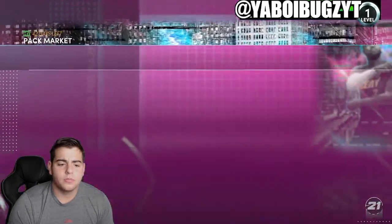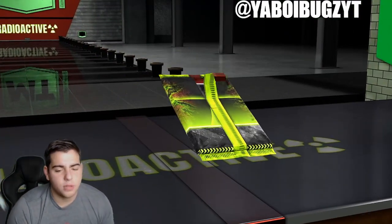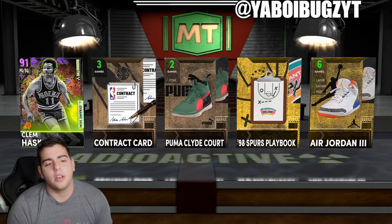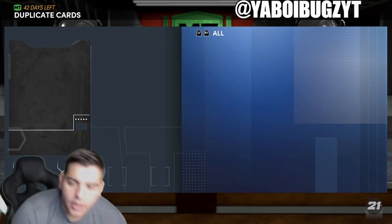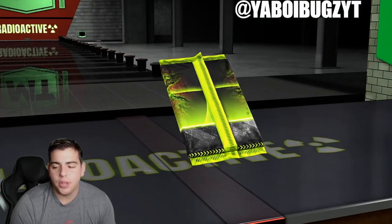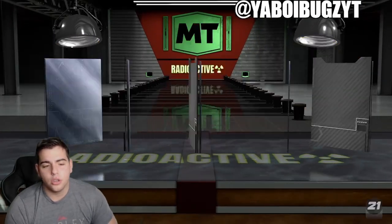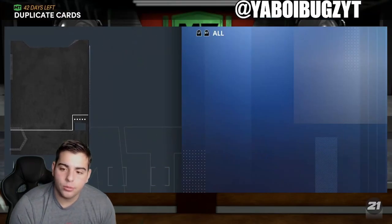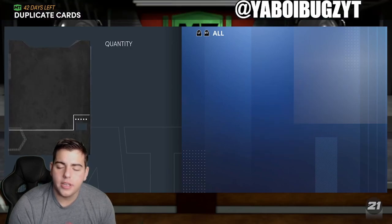Alright, two more packs — that's it, I'm done after this. Holy shit — Clem Haskins again! 2K's bugging. We'll pull down to a mill, that's it — 250k down the drain. Another Amethyst, another Clem. Why? So that's an L right there.